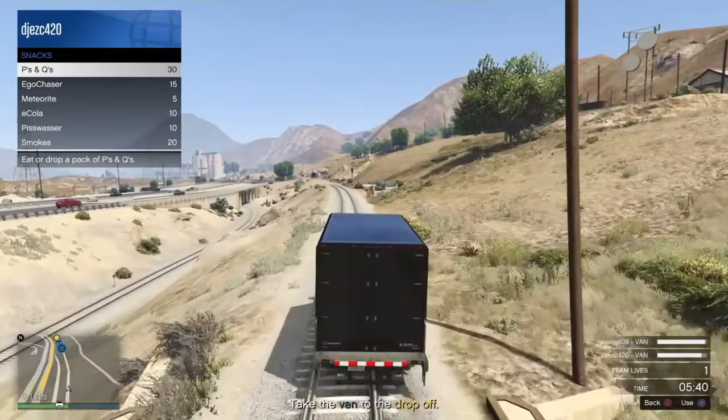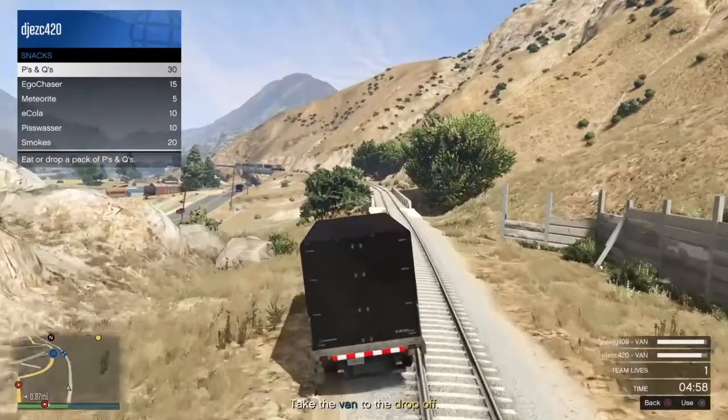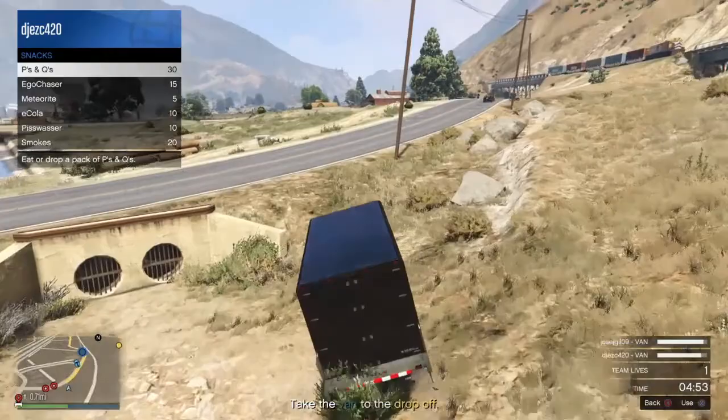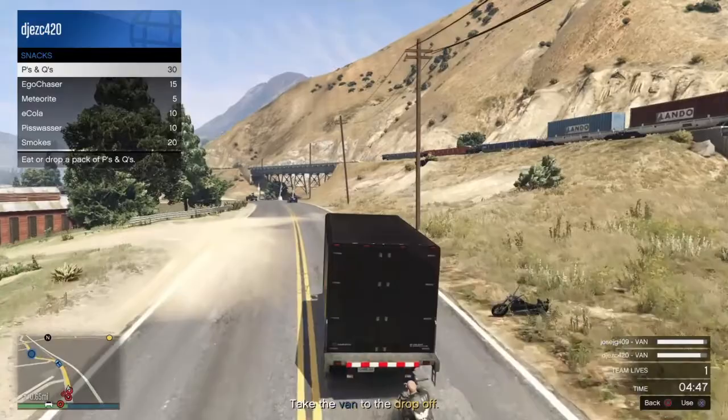A couple tips: never go into a heist without snacks. Why people die when you're driving just doesn't make sense. But on these railroad tracks, you want to cut off here, because as you can see farther up in the distance, the train is coming. We're already at the end. You might have to deal with a couple bad guys, but they're just on bikes — not really a problem.